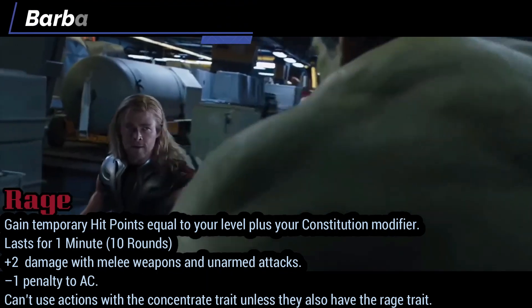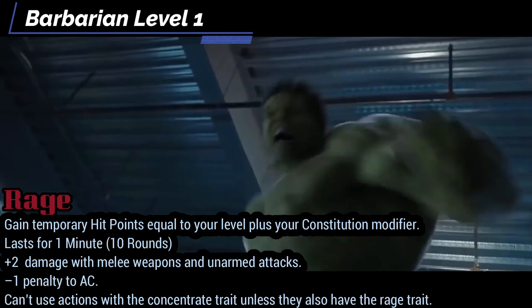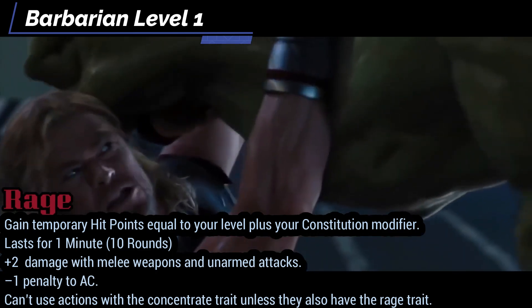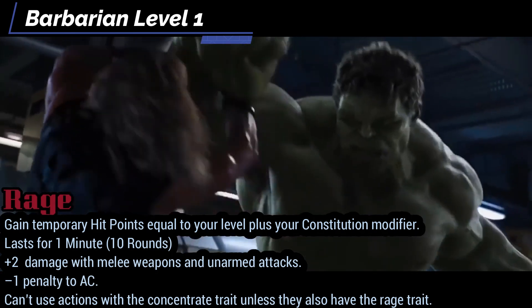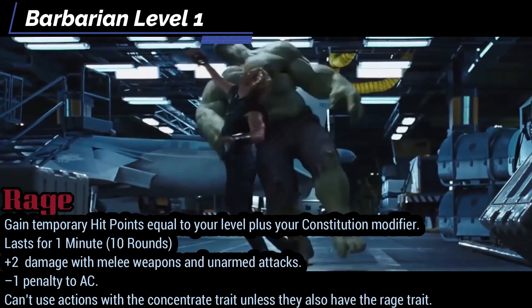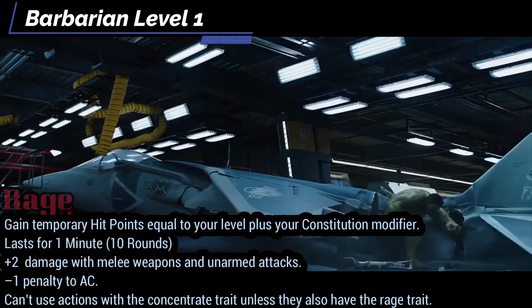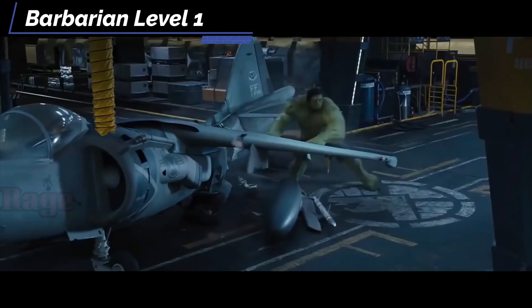For a Barbarian Instinct, it's a big deal. The most damage output would be Animal, but the Hulk isn't Banner-sized and throwing people around is important. Giant Instinct works with giant weapons, which the Hulk seldom uses — he boxes more than he swings a giant axe. So to get big we need a different way to do it, which is why I picked Beastkin as a secret tool for later. We're going to go with Animal Instinct, specifically Ape.